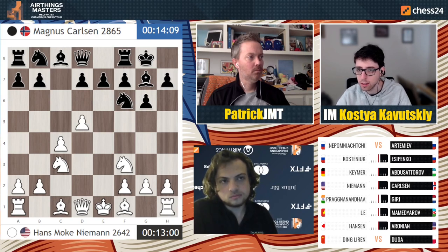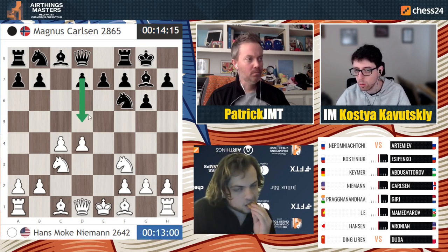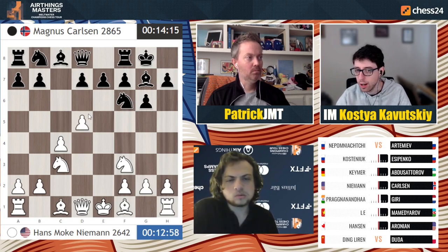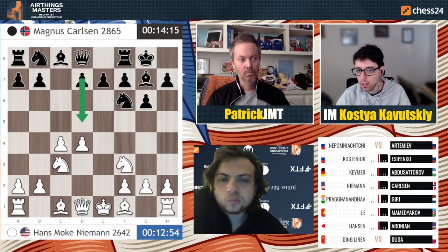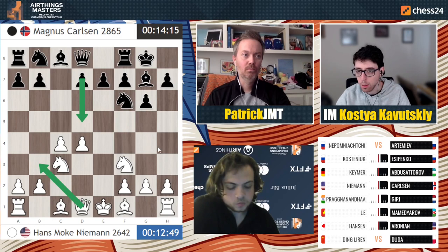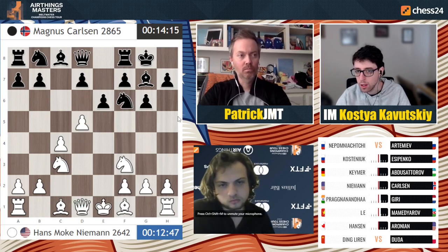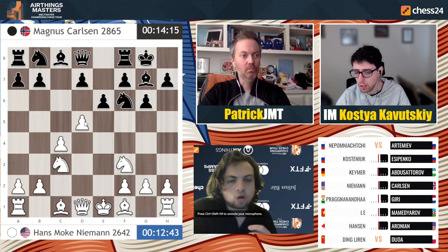He's trying to kind of punish Magnus's play, because Magnus didn't go d5 himself, which is the normal move. So Hans goes d5 and Magnus quickly responds e6. I feel like queen b3 was also maybe possible for white to get another way of trying to stop black from pushing d5, but this is very ambitious from white because he's really taking a lot of space here with this move.